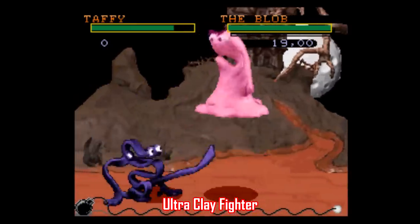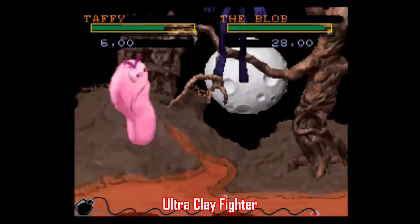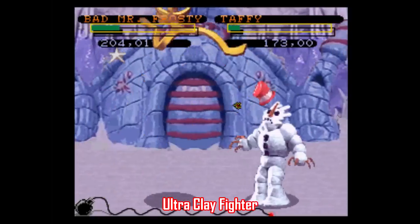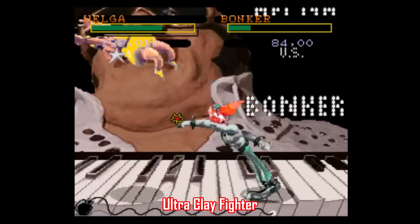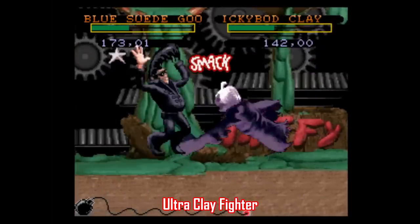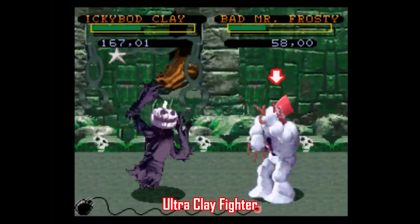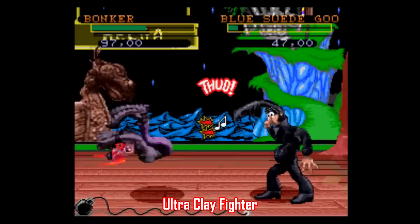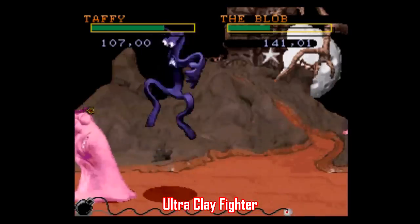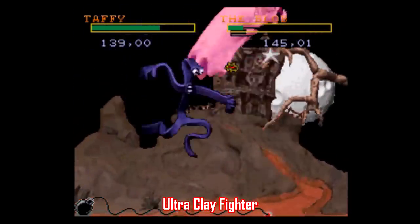Even games like Clay Fighter Tournament Edition are getting ROM hacks. This one is called Ultra Clay Fighter, made by a group of people led by Zool. This hack does a nice job updating the fighting system to make it more player-friendly — launching and juggling are easier to pull off, there's reduced input lag, and there are restored sounds from characters and the announcer that went unused in the original game. There are also new special moves, new character color palettes, recolored backgrounds, and even new endings if you play through the single-player campaign. The Clay Fighter games haven't held up all that well over time, but this patch goes a long way to making the game more player-friendly.